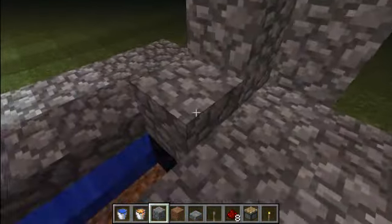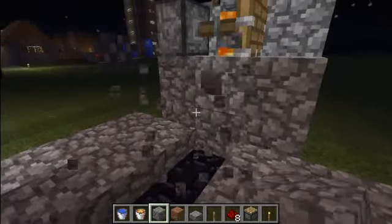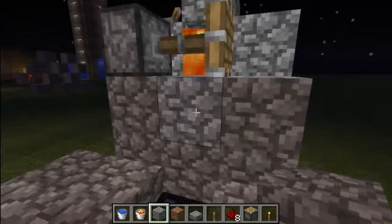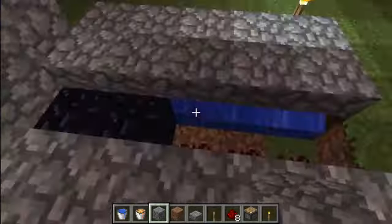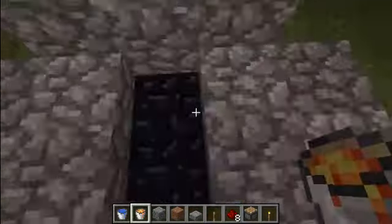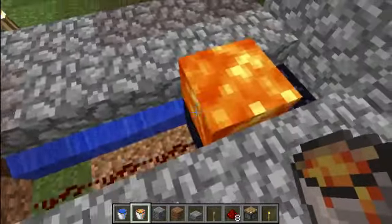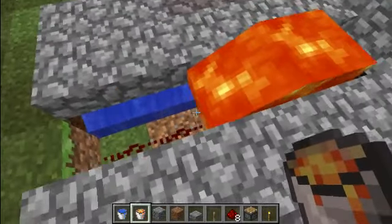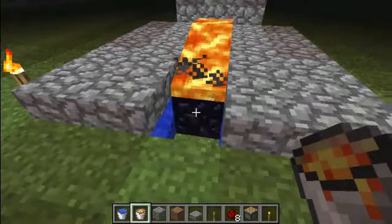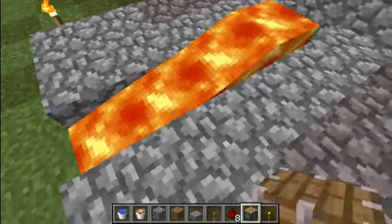Sometimes it does this and it doesn't go away. But you know, it makes obsidian. For however long you have it — like if you put one there, it'll go down there. Once it comes in contact with the redstone, it'll make obsidian. So you could do it manually.